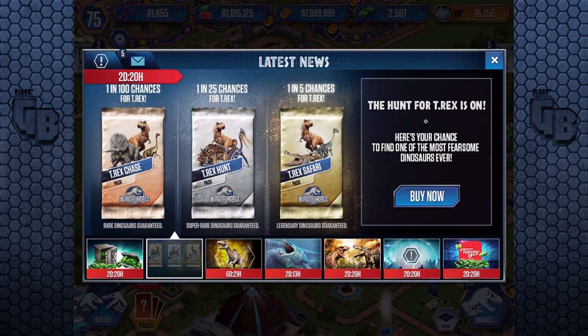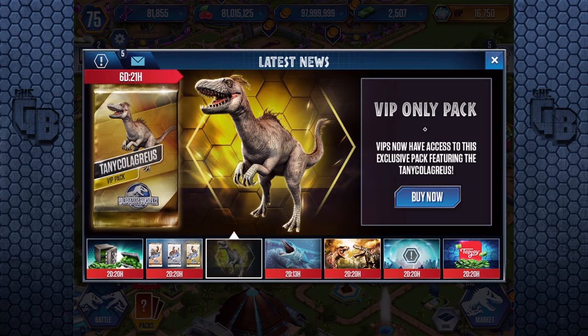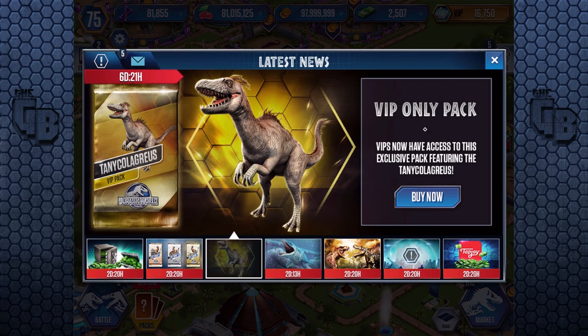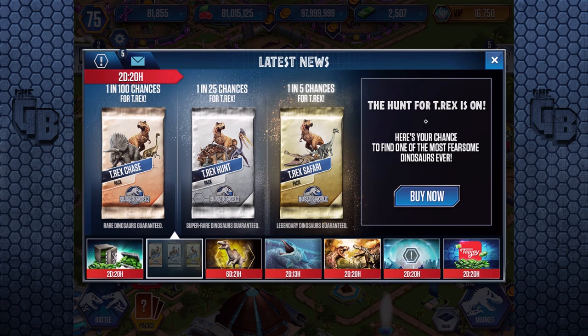The hunt for T-Rex is on! Here's your chance to find one of the most fearsome dinosaurs ever. And it is one in a hundred chances. One in a hundred for the Chase, one in twenty-five chance for the T-Rex in the Super Rare, and one in five chance for the Safari. Now the Safari gives you the best yield — Legendary Dino is guaranteed, Super Rare Dino is guaranteed, and Rare Dino is guaranteed.